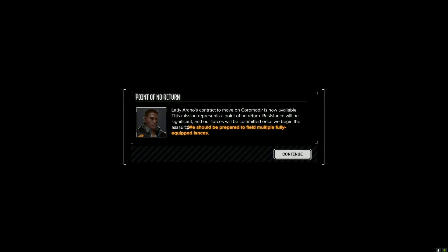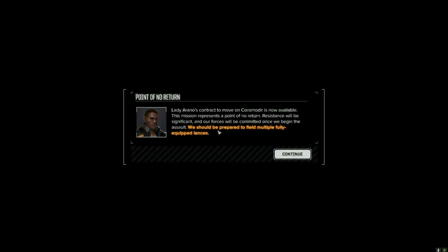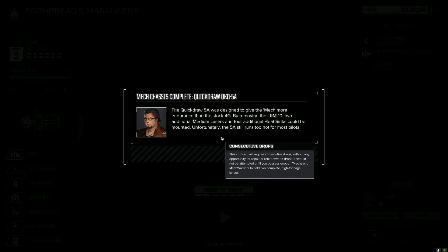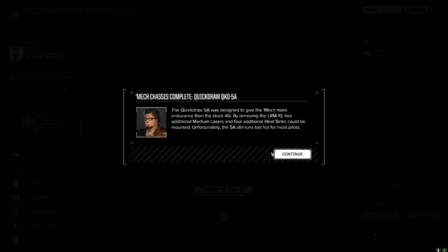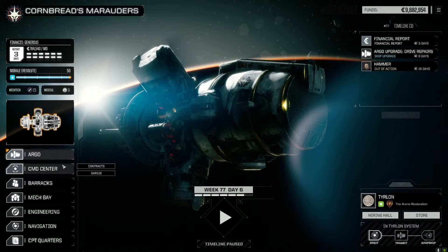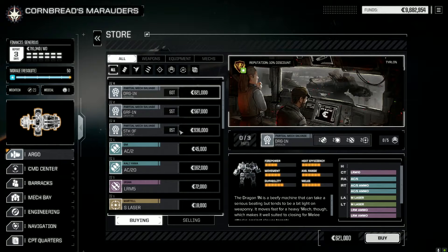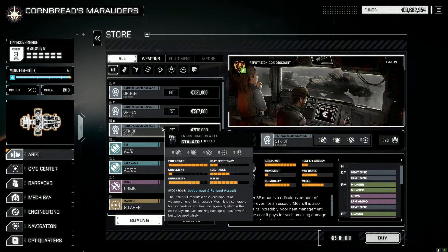The contract to move on Cormorant is now available. The mission represents a point of no return - resistance will be significant and our forces will be committed once we begin the assault. We should be prepared to field multiple fully equipped lances. What I just heard was we should be equipped to run two fully armed lances - that's really interesting. I'm going to go to the store and see what they've got. We can get another Griffon - oh no way! I've wanted one of these for so long. It's only three million. We're going to buy one.